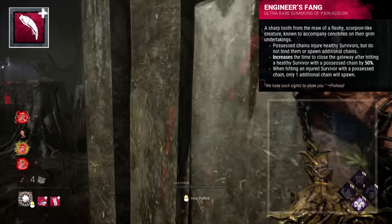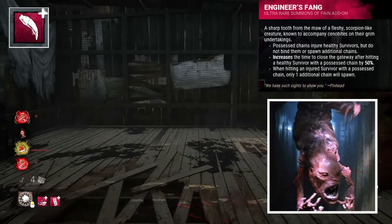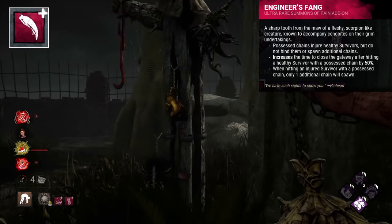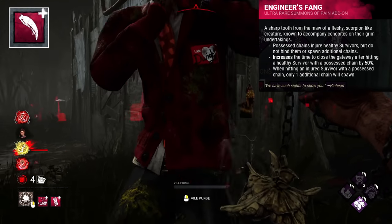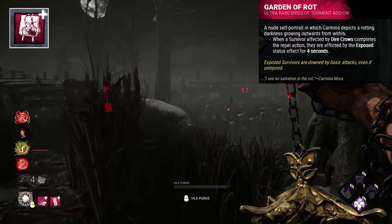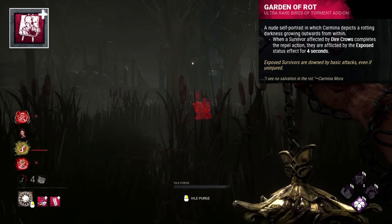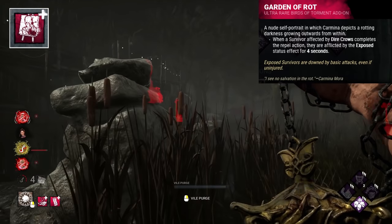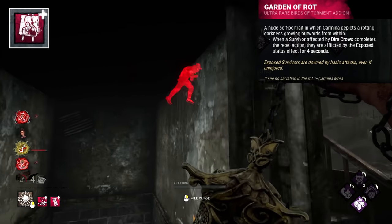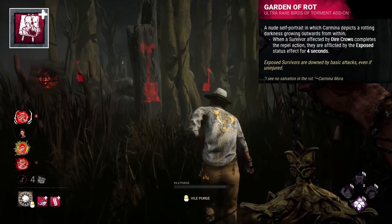Engineer's Fang is taken from the Engineer, a creature from the Labyrinth. After Kirstie Cotton interacts with the Lament Configuration, she sees the Engineer, and upon solving it she closes the Labyrinth off but also summons Pinhead and the Cenobites for the first time. This physical tie to the Labyrinth presumably empowers Pinhead as something from his own realm. Garden of Rot is a nude self-portrait by the Artist depicting a rotting darkness growing outwards from within — suggesting Komina was aware of the Entity's corruption prior to being taken, or simply an interpretation of her inner guilt and torment slowly consuming her.